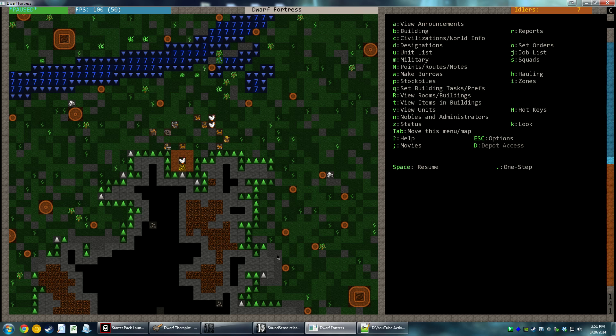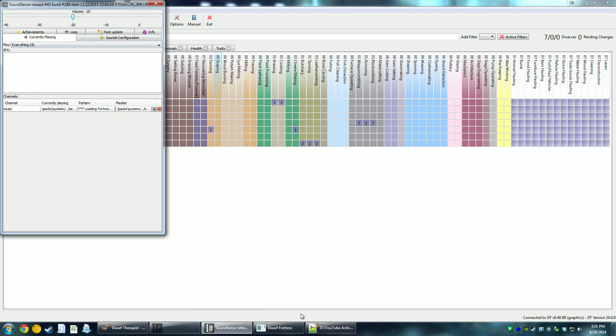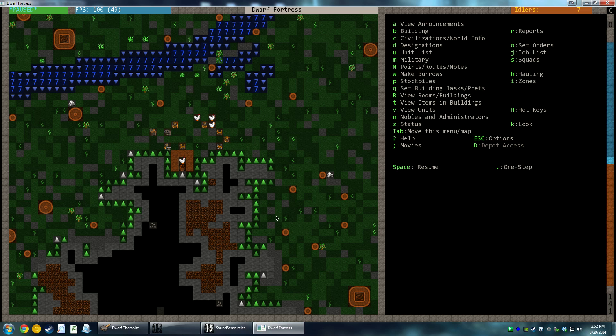We're going to be using just two mods since we can't use DFHack. Mod number one is going to be Dwarf Therapist - very essential to actually being able to play this game. And as you can hear in the background, we also have SoundSense, which parses your log file and then plays seasonal music, sound effects, that kind of stuff. Fortunately, this is all open public domain music, so we should be able to use it just fine on YouTube.